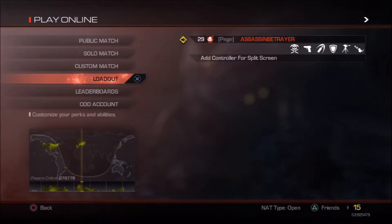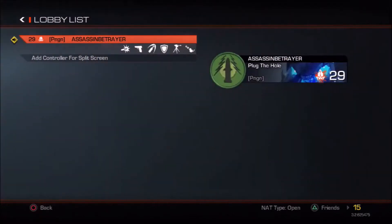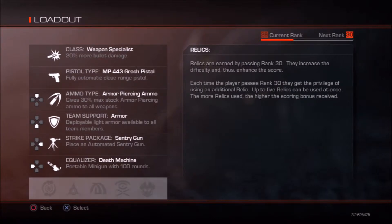I want to talk about relics right now. I am Prestige 4. You can Prestige in this — once you hit level 31, you Prestige, and when you Prestige you unlock things called relics. Relics you get by passing rank 30. They make the game harder but you get more score. Every time you reach rank 30, that's when you Prestige, so I've passed rank 30 four times since I'm 4th Prestige. The relics make the game harder and your score higher.